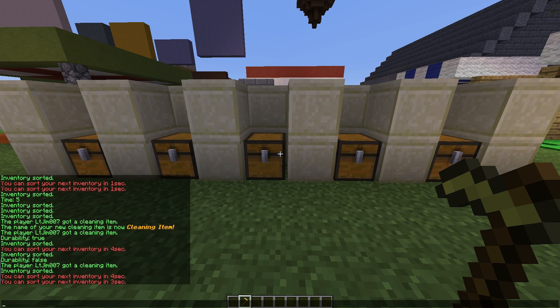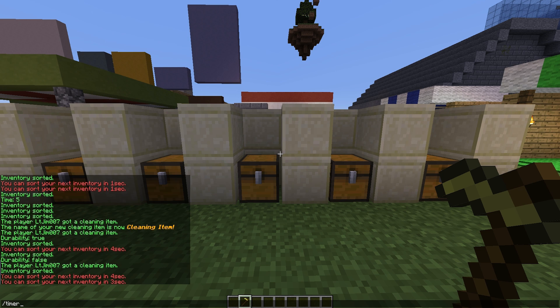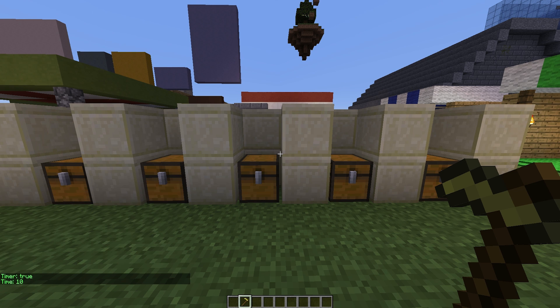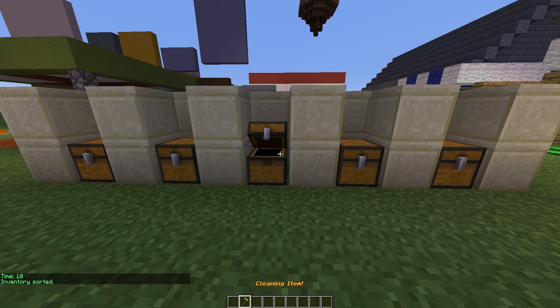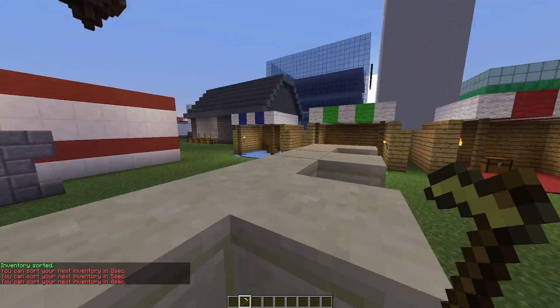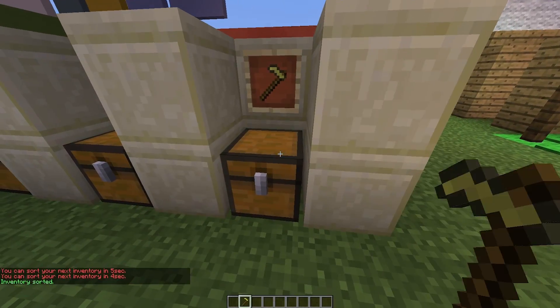On the left you can see there is a timer before you can use the cleaning item again. This is pretty cool — you can set it to whatever you want or disable it altogether. To do that, use /timer set active true or false. To set the timer duration, use /timer set time and then the number of seconds — for example, 10. If I right-click this chest it sorts it out, and if I right-click again we have 8 seconds left before we can clean again. The durability is not going down because we set it to false.